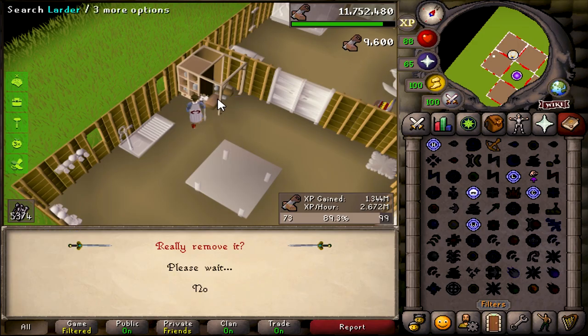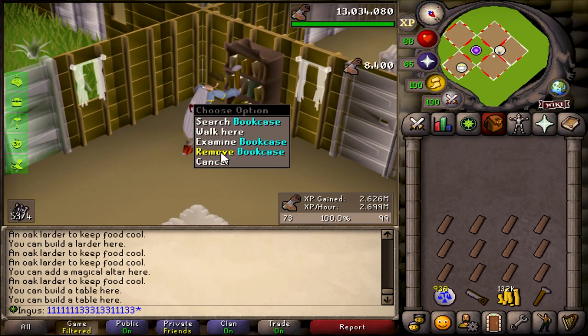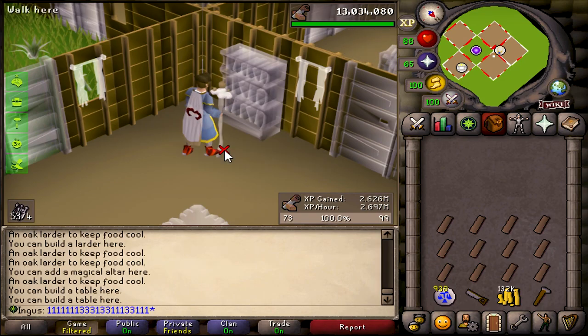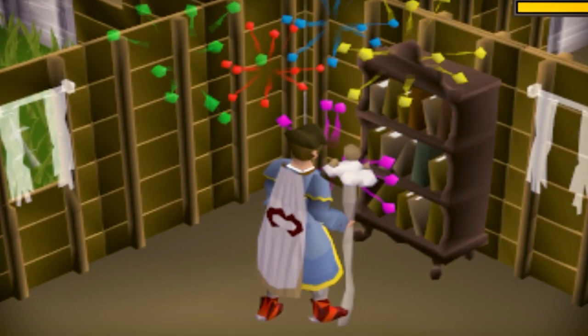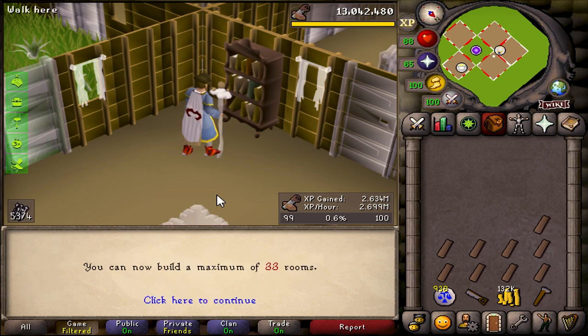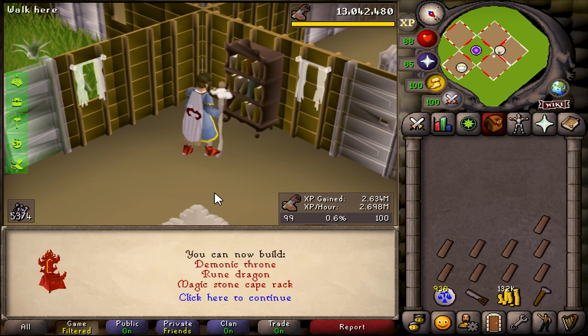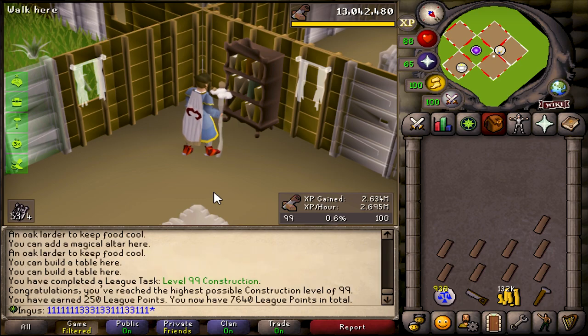There's another 6-hour log — just going to show you that I have no life. Let's just build this bookcase right here and — tada! 99 construction! The only skill in the game that you can get a skill cape for, and luckily this just happens to be one of the most useful skill capes in Twisted League.